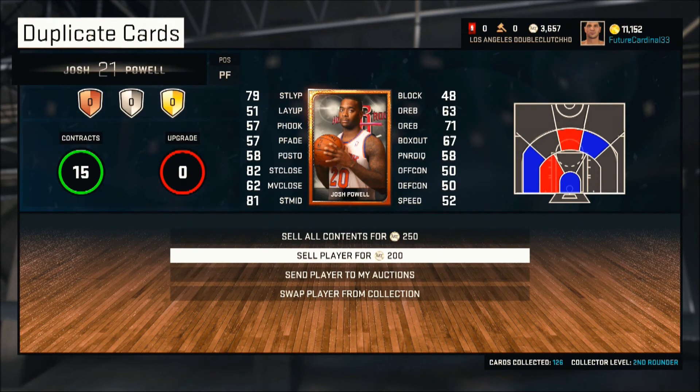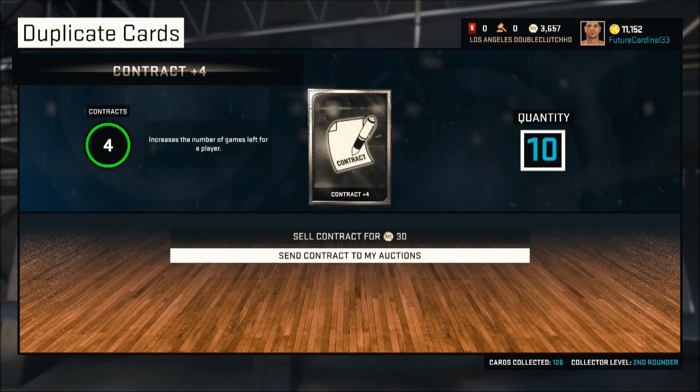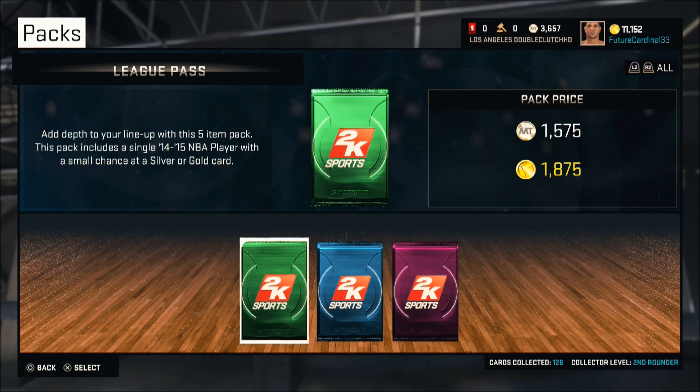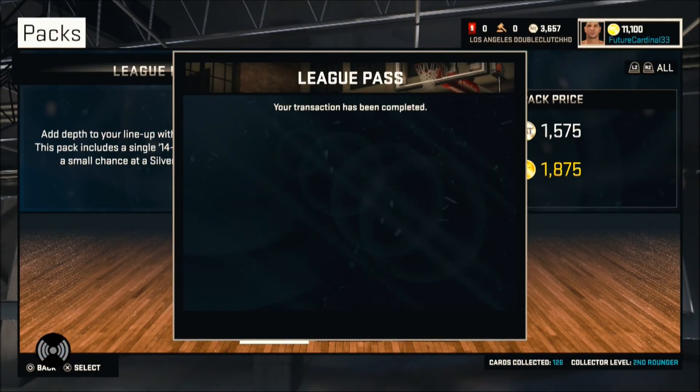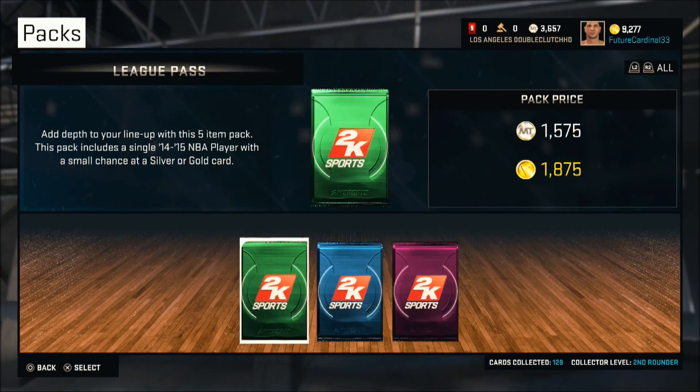From what I've seen, Josh Powell seems to always show up — every pack you open it's either Josh Smith or Josh Powell. Here's my fourth pack, the second to last one, and we get all bronze. Flipping through them — a nice Warriors jersey, Lavoie Allen as well — and then we're going to open up one last pack.